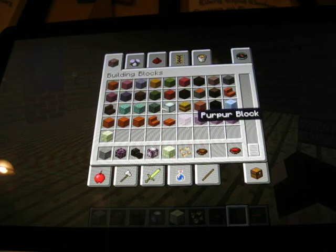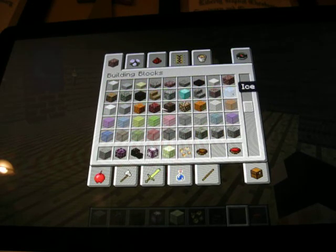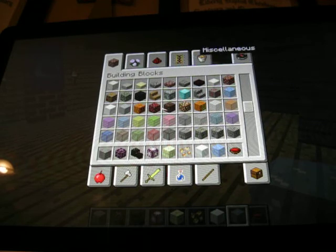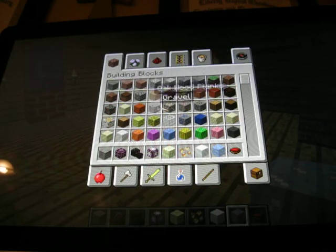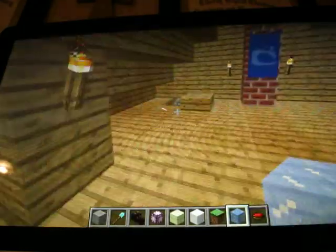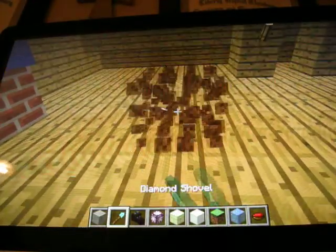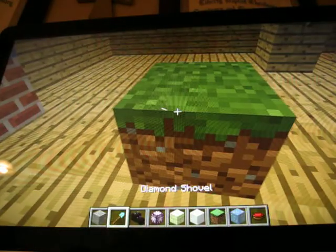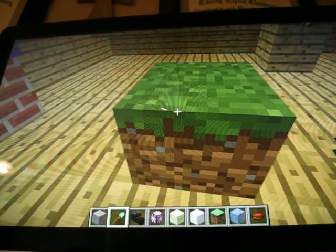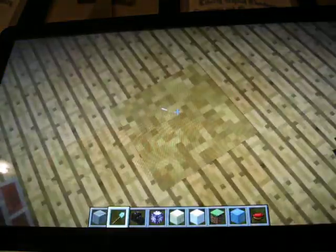I'm not sure what frosted-over blocks are exactly. So let me show you one of the new things while I'm doing this — we need a shovel. With grass, you can make it into what's called path grass, or something like that. It's supposed to look like you've walked on it a lot.